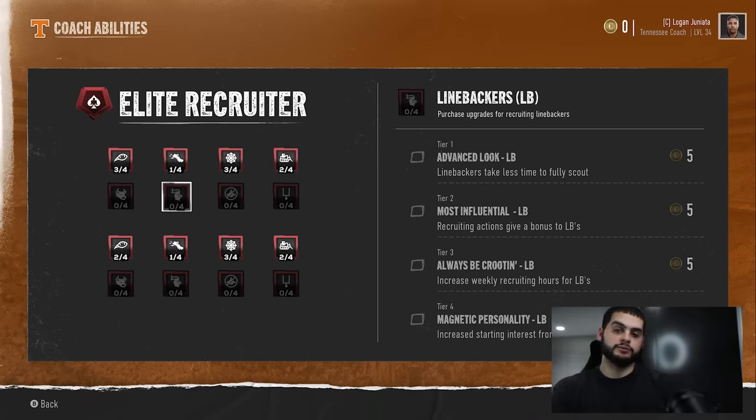Let's say all things are equal — same program, same everything — you're going to destroy them with that 75. Even if you're slightly behind, you're going to destroy them. Even a little more behind, you'll catch up because you're hitting them with an extra 25 each week. So if you're sending 75 total with tier two, those hours also get a bonus — not only are you sending 25 more hours, you're also getting maybe an extra 15 to 25% impact. It is just so OP.